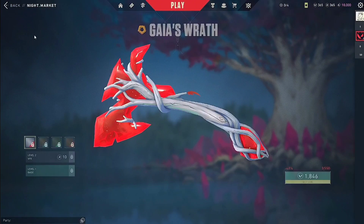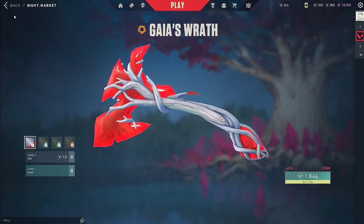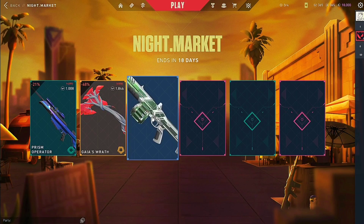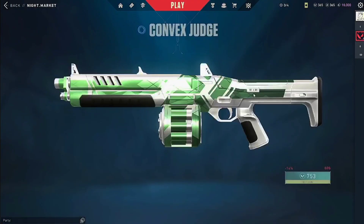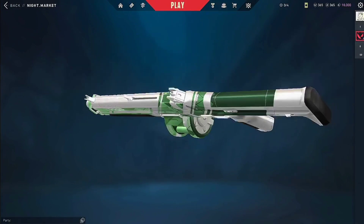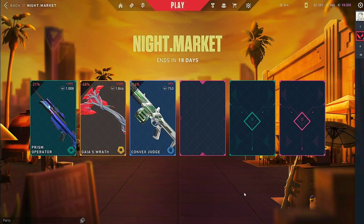That's a nice one. Very, very expensive — 1800 Valorant points. I'm not up for that. Whoa, what the — Jaws, Convex Jaws! Wow, nice one, not bad. But we got Nick this scene.